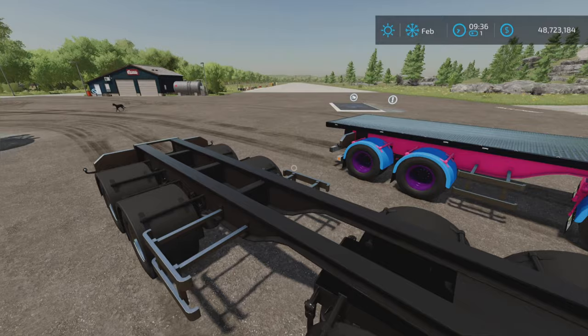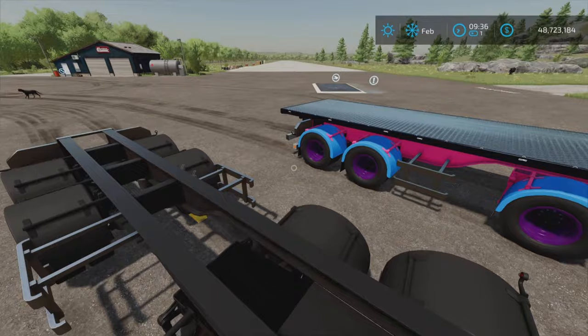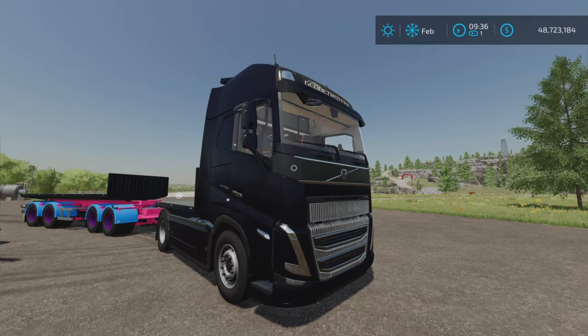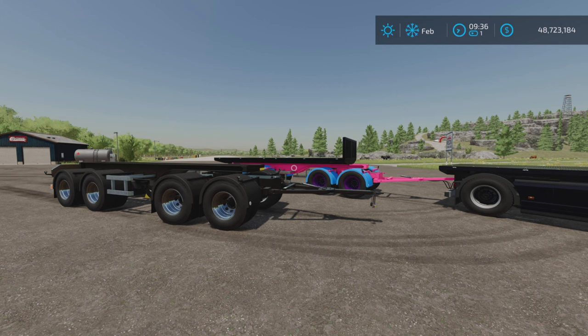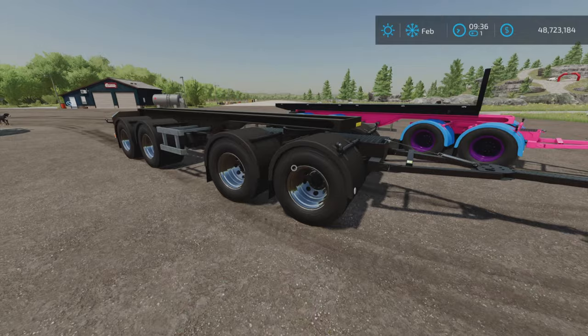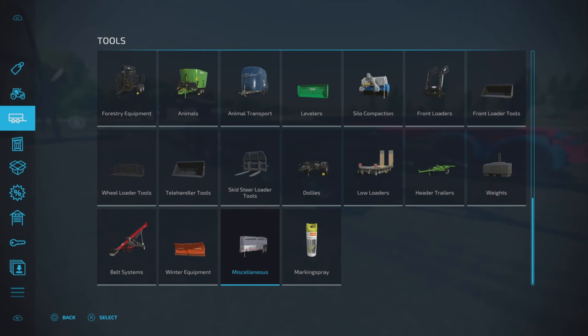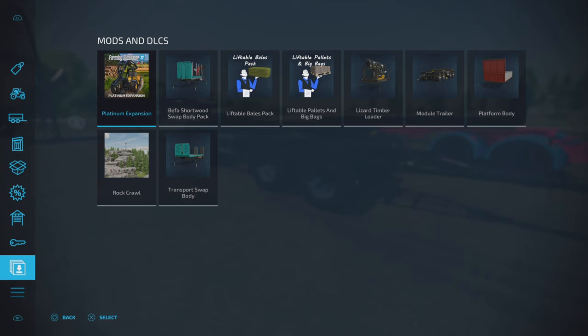The description says compatible mods. This trailer is built to fit all modules made for the Platinum Expansion and the Volvo FH16, which I have here, but it is not necessary to have the Volvo or the Platinum Expansion DLC — it's just compatible with those. You don't need anything else to get and use this trailer.